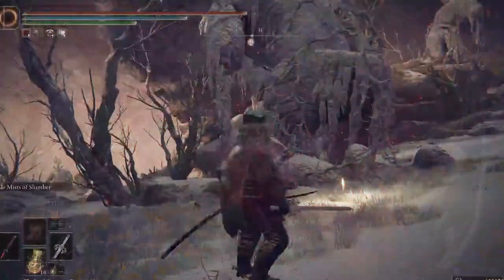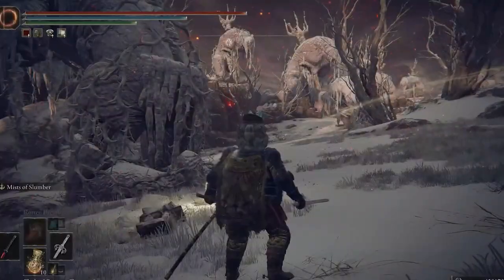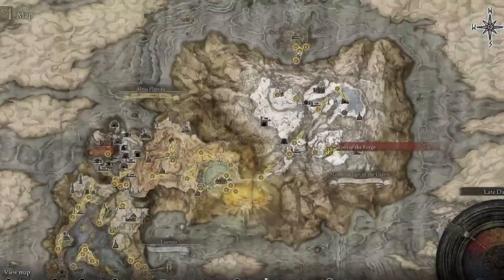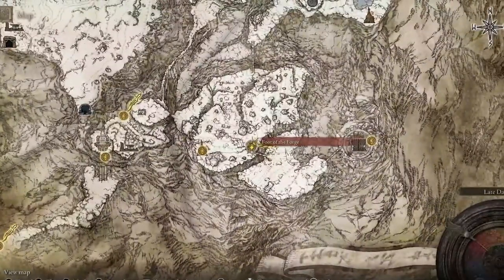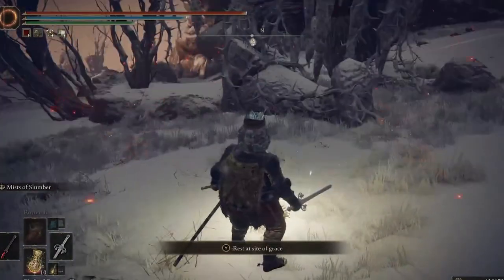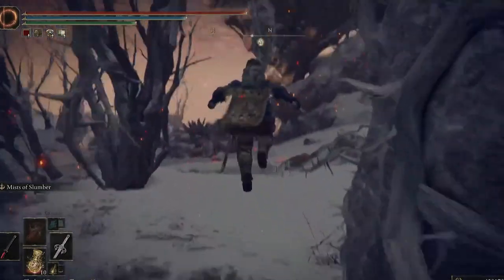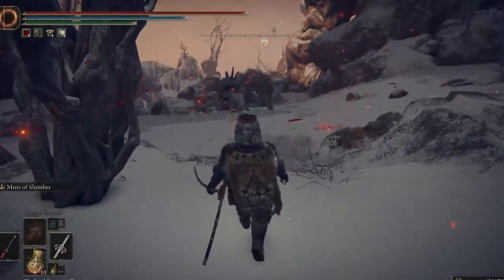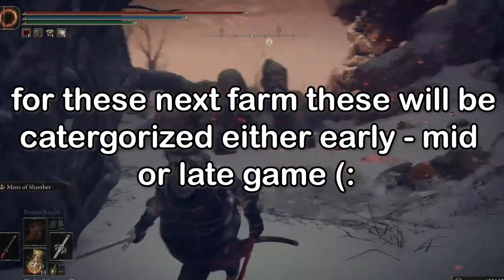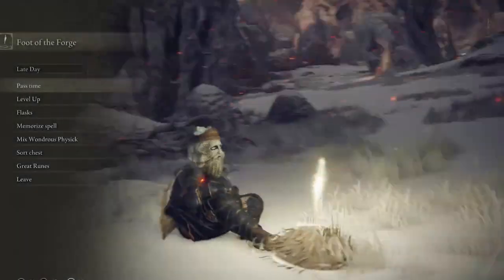For rune farm number two, make your way toward the Mountaintops of Giants and head toward the Grace shown here. Once you are there, go out of the Grace, walk straight and aim toward this area — there should be a massive bird. When you see this bird and go close to it, it should get squashed by a massive hand. When this happens, you will gain runes. Go ahead and Grace and repeat this to gain runes super fast. Every time you should gain around 2,000 runes, and if you have a golden scarab, you might gain a little bit more.